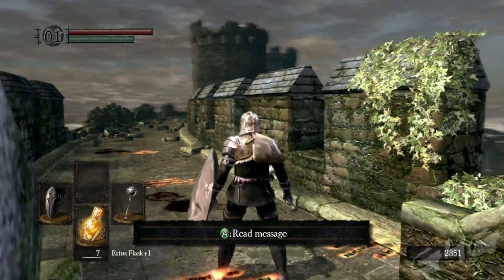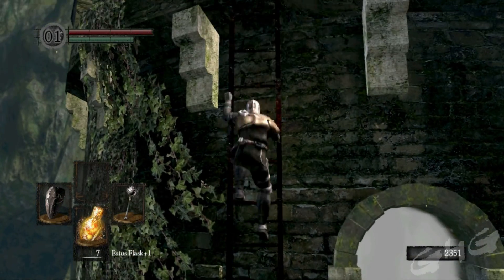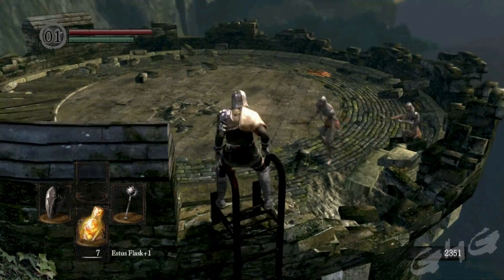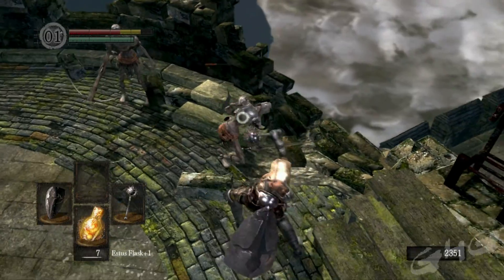The first thing you want to do here before you actually trigger the boss is to turn around and climb up this ladder. There are a couple crossbowmen up here that you need to take care of and dispose of their bodies very quickly so they don't shoot you in the back while you're trying to fight the boss. Plus you're gonna use this area to your advantage in a minute.